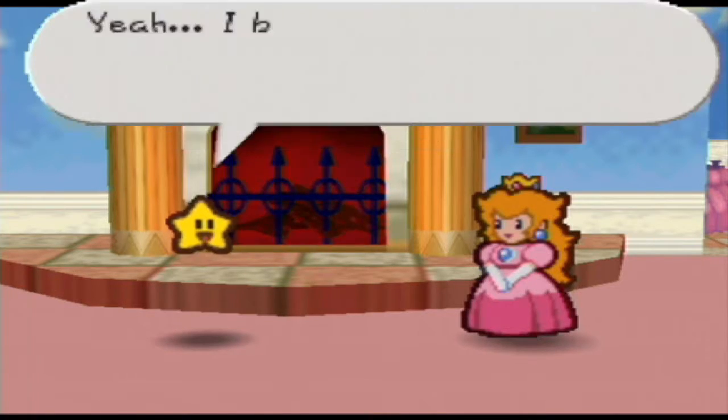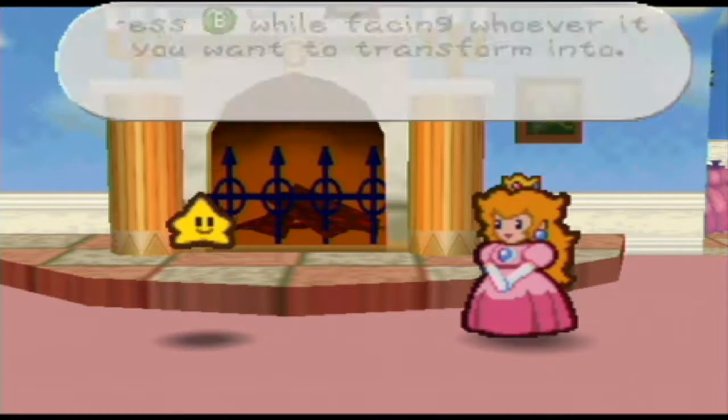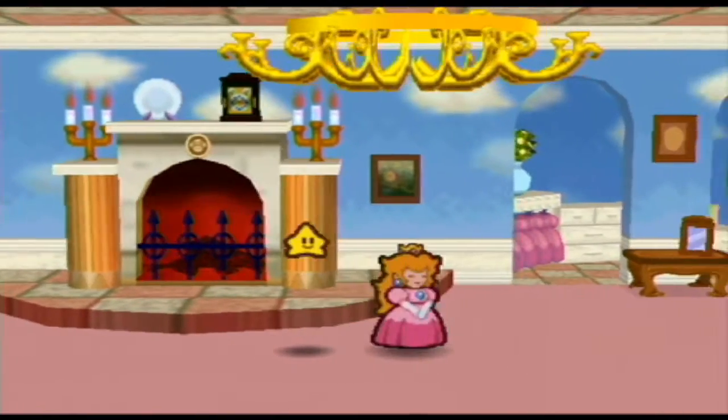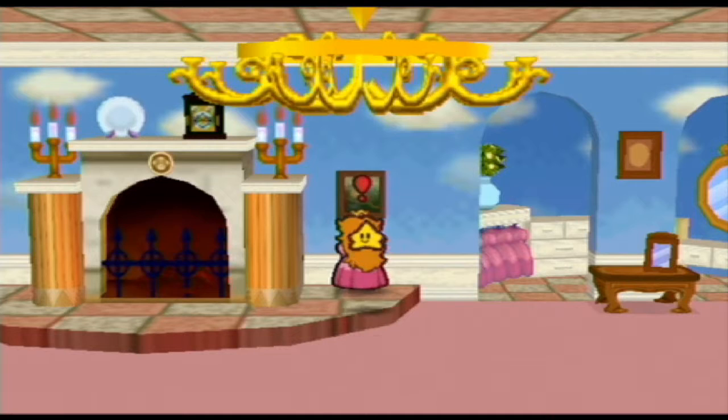In the last Peach event, we got the Sneaky Parasol. With this, we were able to use the B button and transform into anything. Unfortunately, this doesn't work with Twink apparently.